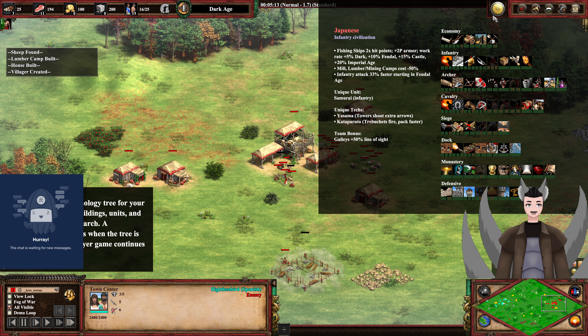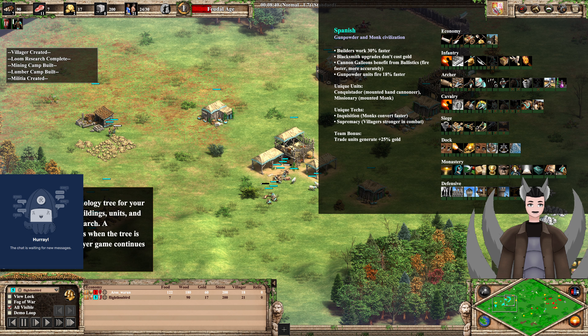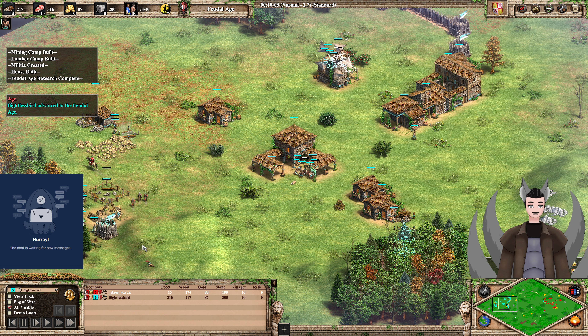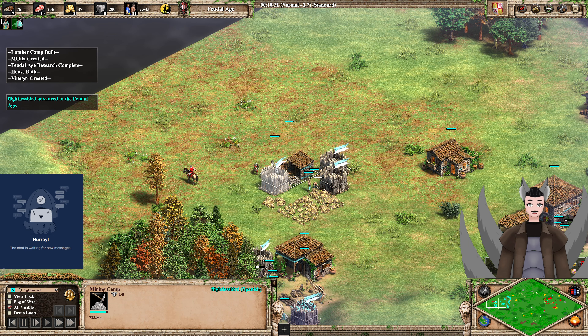Team bonus: Galleys have plus 2 line of sight, which is going to be worthless on this map. Over for the Spanish: expanded gunpowder and monk civilization. Builders work a bit faster, Blacksmith upgrades cost 0 gold, missionaries get free ballistics, and gunpowder units fire 18% faster. We do have a Militia Rush Man-at-Arms timing push, which allows them to get the faster swing speed and increased damage output.